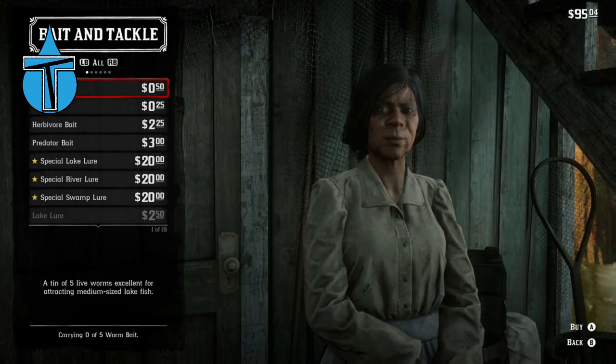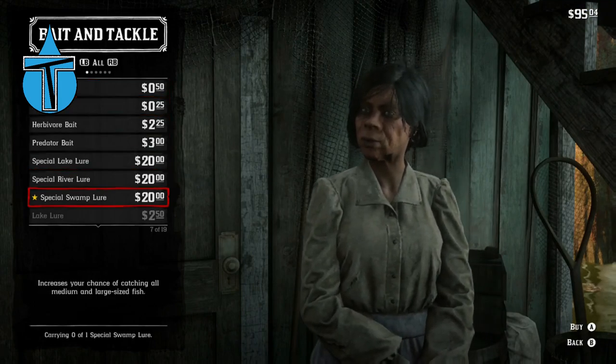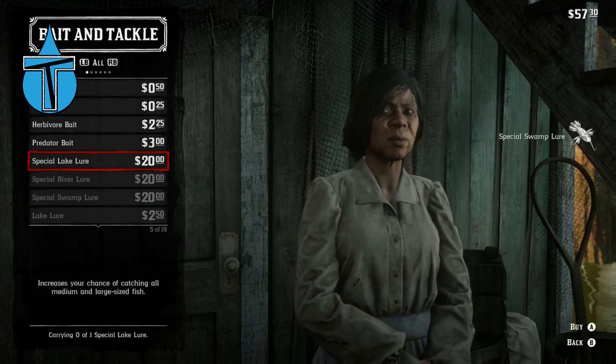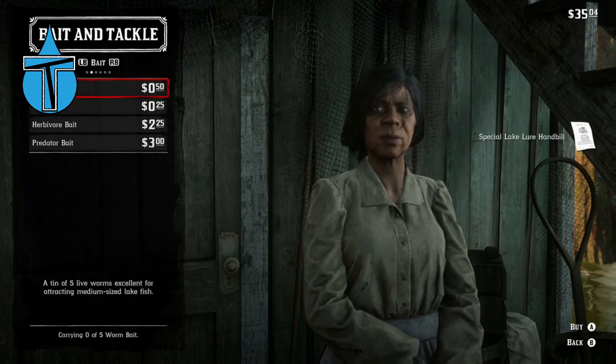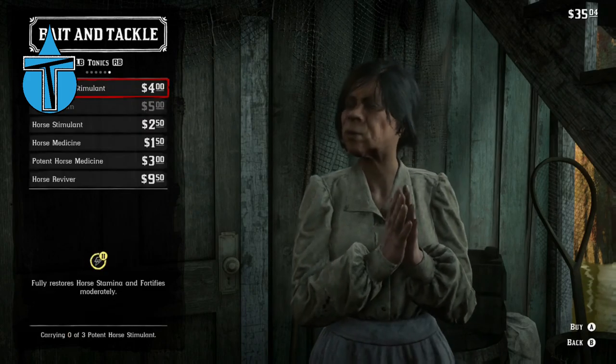You want to walk up to her, click on buy, and there they are: special lake lure, special river lure, and special swamp lure — all $20 each. You can only have one of each kind, so make sure not to break them while fishing, otherwise it's going to cost you another $20.